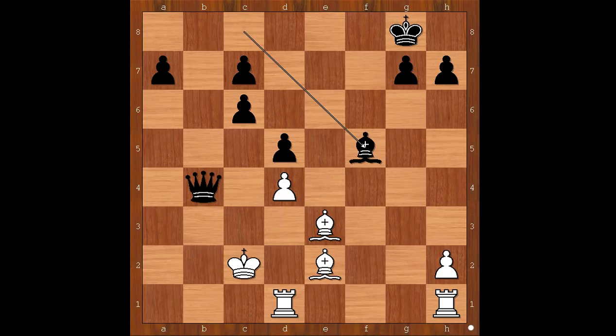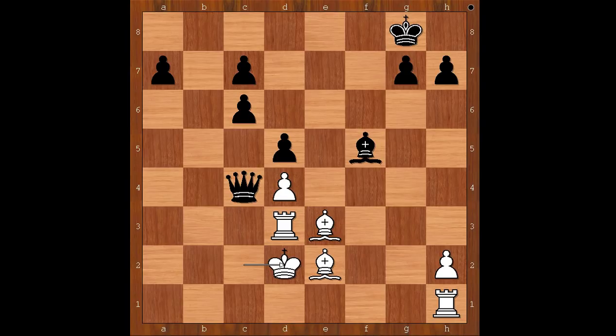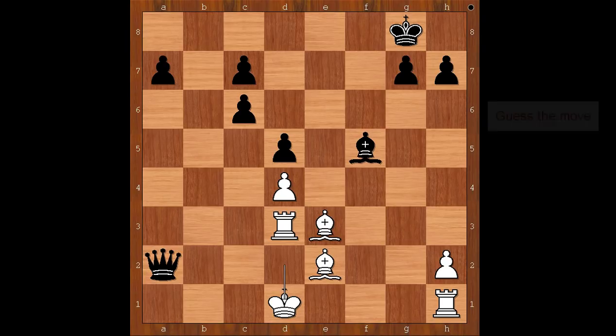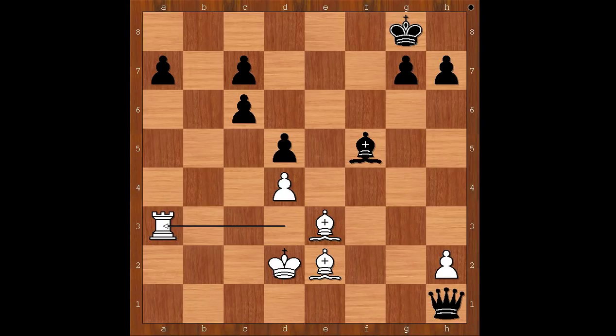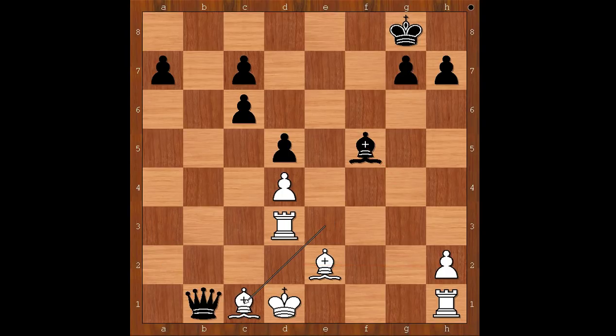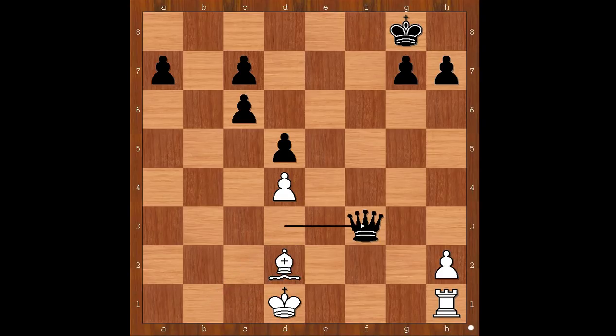Back to our game: rook to d3, queen to c4 check, king to d2, bishop takes on d3 — doesn't work now. But what works then? Queen to a2 check, king to d1. Black played the move and white resigned. The move is queen to b1 check — white resigned. If king goes to d2, then queen takes rook, and after rook to a3, queen takes on h2 and black is winning. And what else? If bishop goes to c1, then bishop takes on d3, bishop takes on d3, queen takes on d3 check, and after bishop to d2, queen to f3 check, and after king to c2, queen takes rook — and black is winning.